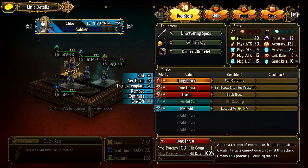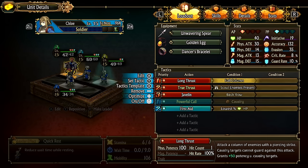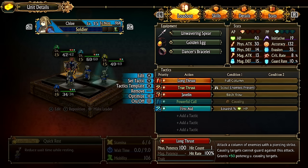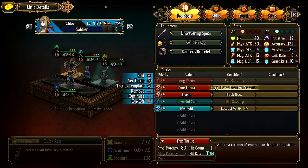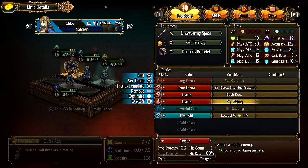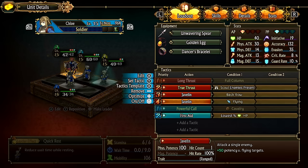For Long Thrust / True Thrust: Long Thrust will only activate on a full column, and True Thrust will only activate if enemy scouts are present. If there's a column of scouts that Long Thrust is likely to miss, you can toggle it off and use True Thrust instead. If there are no scouts and you want to attack flyers, you can use Javelin — it's a ranged attack, so flyers don't get their double dodge rate versus grounded melee.